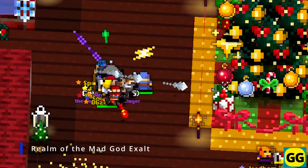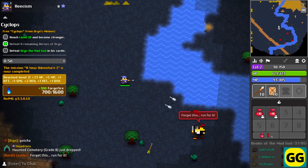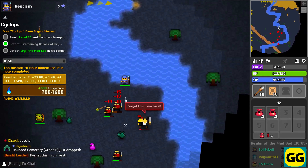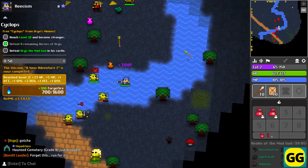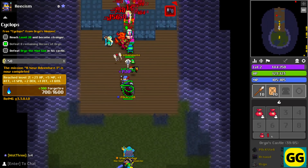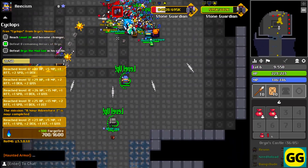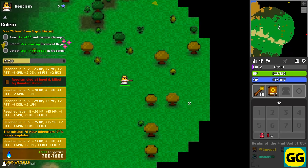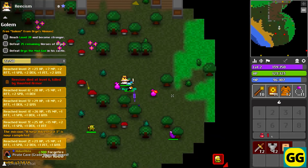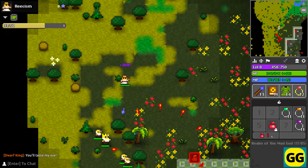Number 21: Realm of the Mad God Exalt. A bullet hell MMORPG that offers really fast-paced cooperative gameplay. At the start, you can choose from various classes and then team up to battle hordes of enemies and powerful bosses. In terms of the main gameplay, you will need to explore dungeons, collect a ton of loot, and then level up your character. Furthermore, the game's bullet hell mechanics require really quick reflexes and good movement if you want to dodge the enemies. So if you want to try a really fast-paced action bullet hell game that even has co-op gameplay, this game is perfect for you.